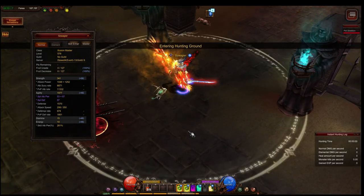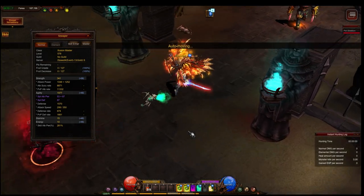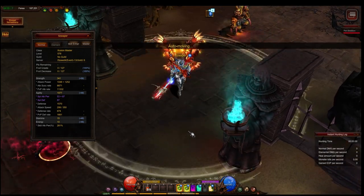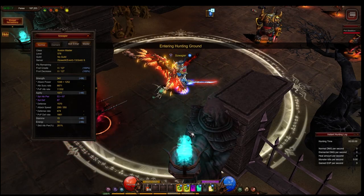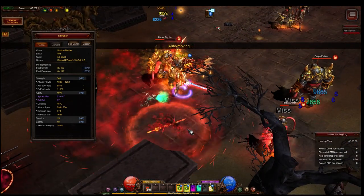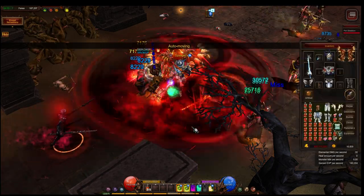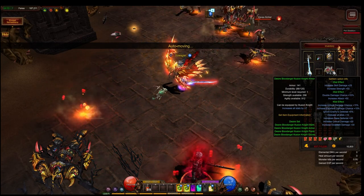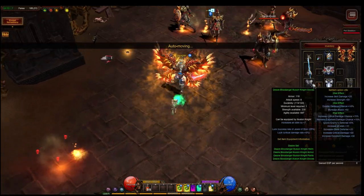After five days, my Illusion Knight is level 578. He has strength for his items and the rest of the points are on agility. He has extremely high speed: the skeleton pet provides 10 speed, the dark ring provides 10, and my pendant provides 7. I'll upgrade my set to plus 7 before reaching the next map, Nixie's Lake.